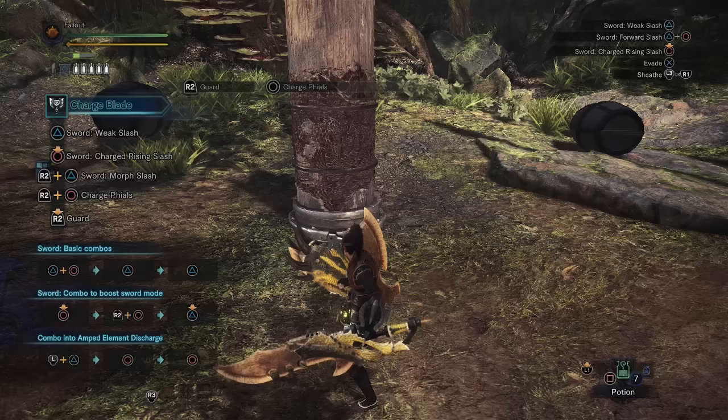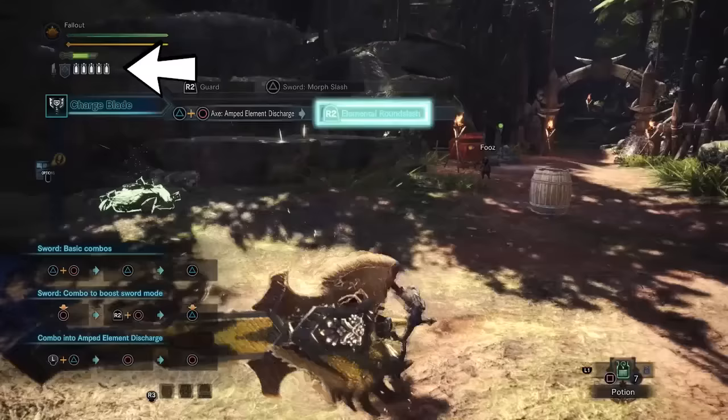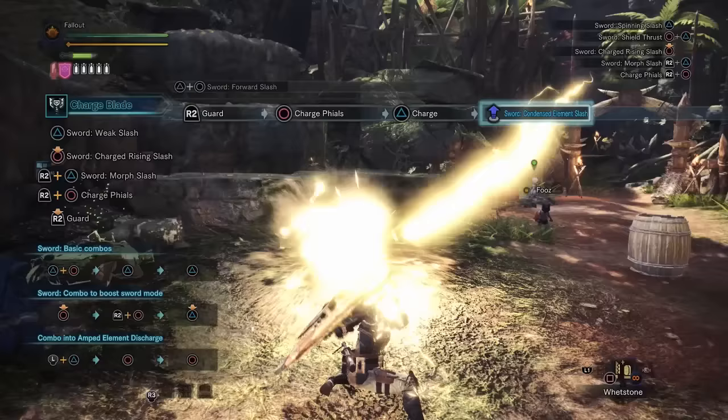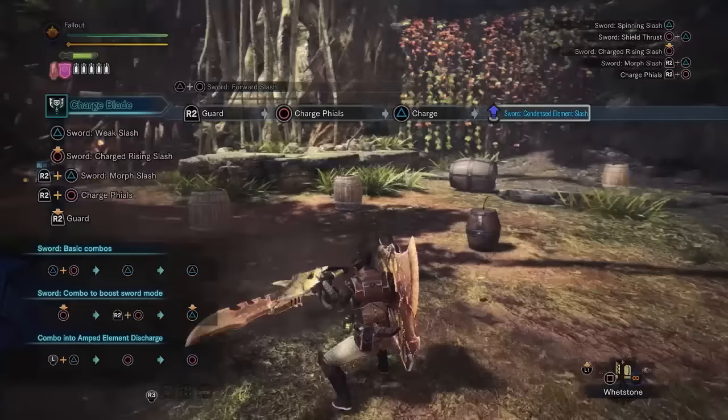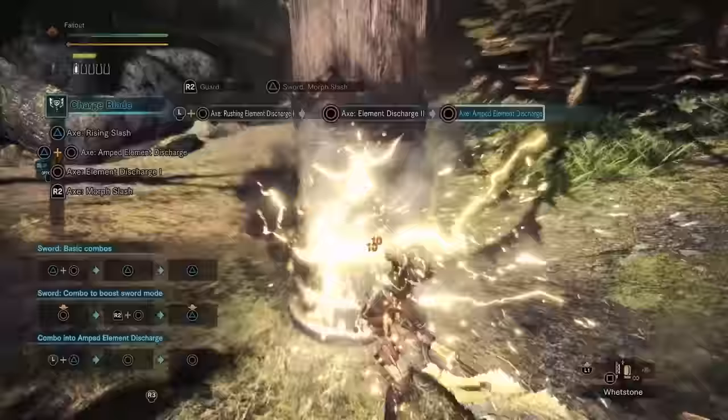Now it's time for Step 3: unleash that power. There are three different ways you can do that. One, you can spend them directly via your axe hits for big damage. Two, you can spend them by powering up your shield for better defense and slightly more damaging axe hits. Or three, you can spend them by powering up your sword for slicing with some additional little burst damage. Take note that you can only power up your sword if you have already powered up your shield. My favorite is to use my phial power in straight up axe mode attacks, which do very hard hitting damage.